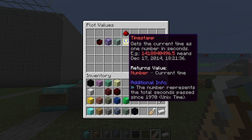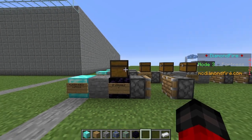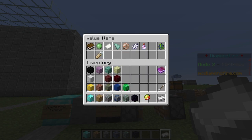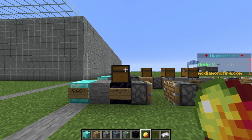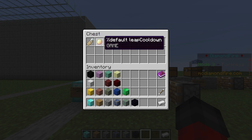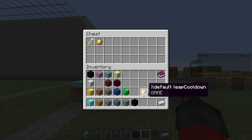One of these game values, found under plot values, is a timestamp value. The timestamp value is a very large number which represents the current time in seconds — basically the number of seconds that have passed since January 1st, 1970. You can look up Unix time if you're interested in the exact mechanics. We're going to take this timestamp value and put it in our if variable chest. We're going to say: if the current timestamp is greater than or equal to a variable — since the cooldowns are per player, we'll use %default leap cooldown. So, if the timestamp is greater than this variable, then we are allowed to perform the leap ability.